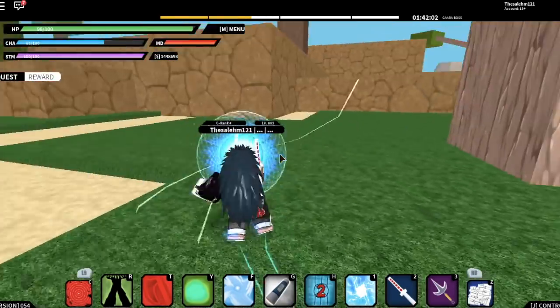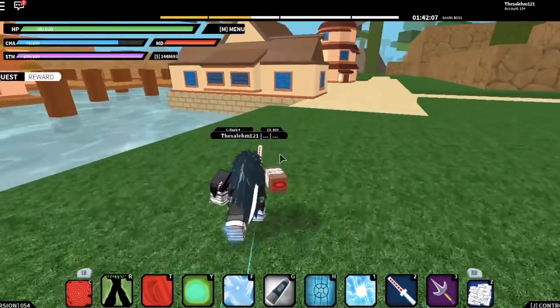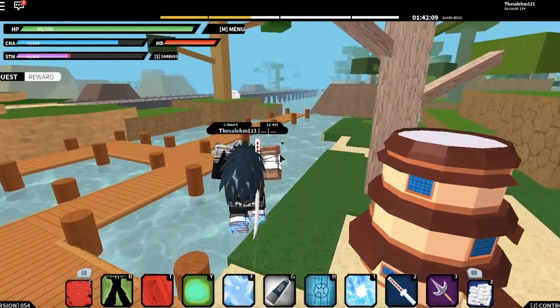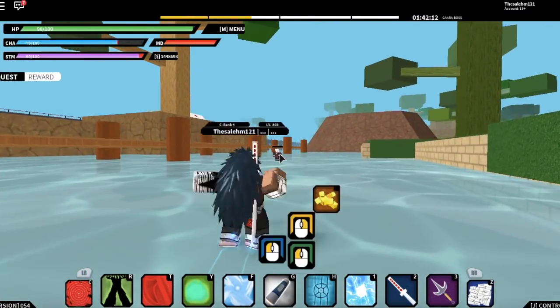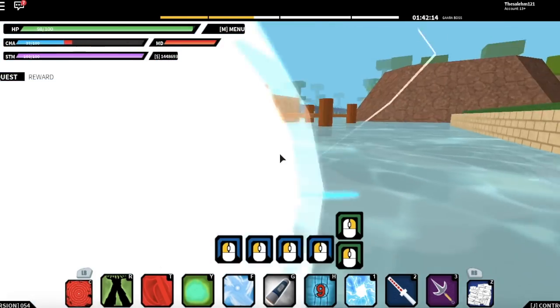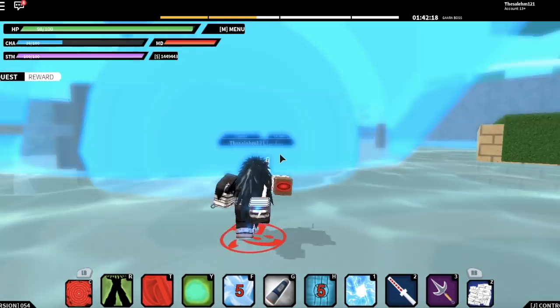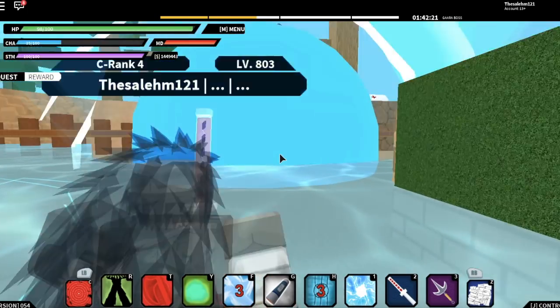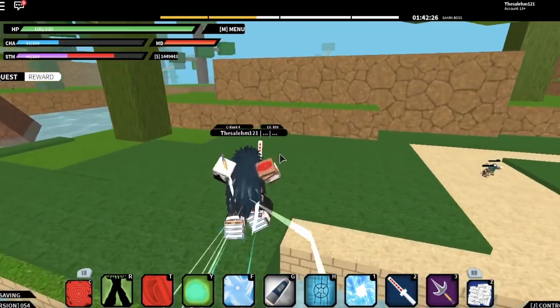It should look like this — if you're combining it with the shuriken, check this out. It one-shot kills somebody, that's how OP it is. You just keep spamming and throw three of them, and this is how it should look — boom. The combo is really powerful and one-shot kills an online player or a bot, which is pretty OP.